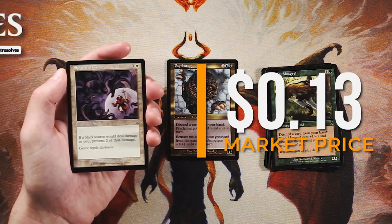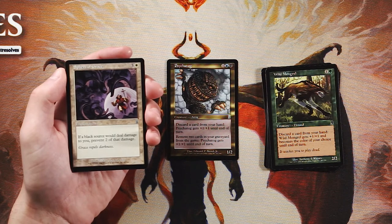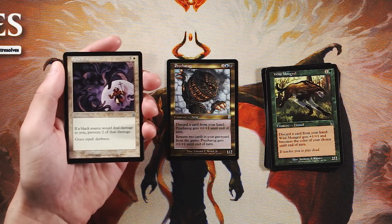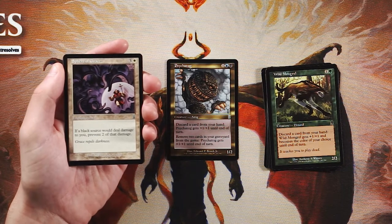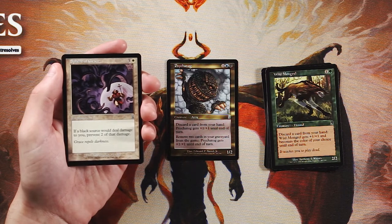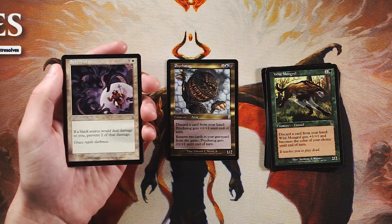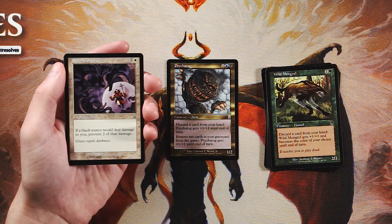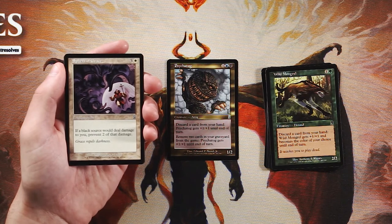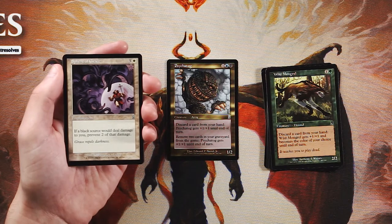Sphere of Grace is three and a white — an enchantment that prevents two damage whenever a black source would deal damage to you. Very focused sideboard card. You bring this in against a black deck, no questions asked, that's the right call. But that's all it is. It's not main-boardable at all; you'll run into decks not playing black and it's just not worth it. Definitely not the pick here — something you grab later if you're in white and want access to it.